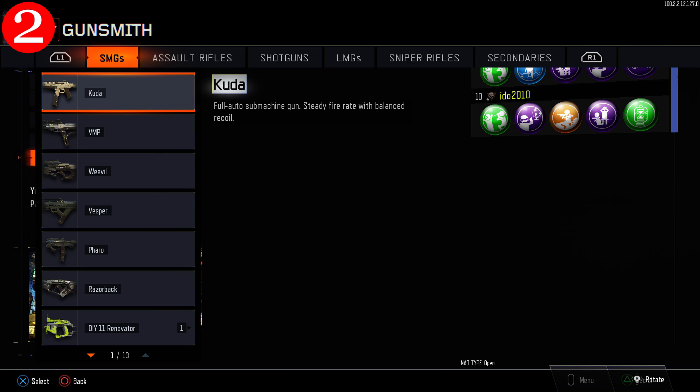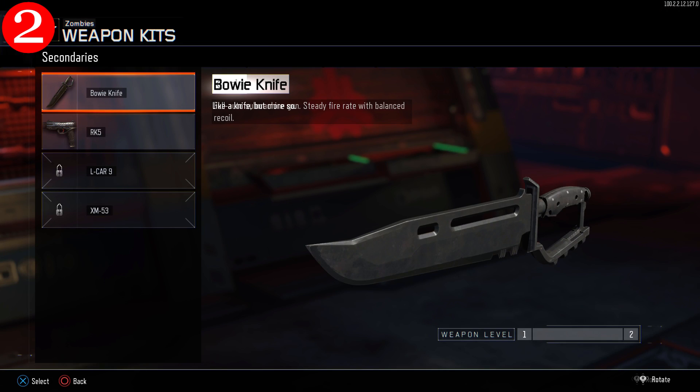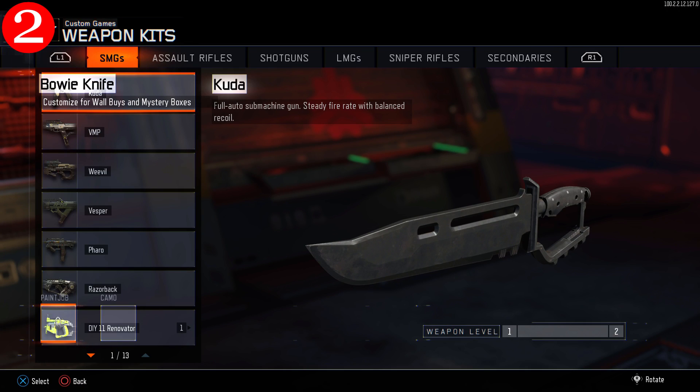Make sure that the last option here is highlighted, which is the weapon kits, and press X again. Then go into the secondaries and once again select the bowie knife.